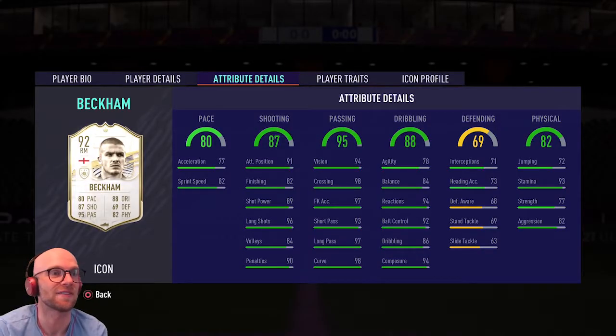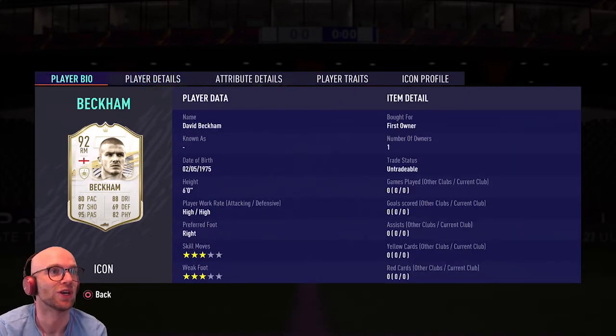77 acceleration and 82 sprint speed — even with a Hunter chemistry style it's just not good enough. He has 82 finishing, but 96 long shots is good though. That dribbling is also meh: 94 composure, 92 ball control, 94 reactions, but he's just heavy — 78 agility, 84 balance. You need like an Engine chemistry style on him to boost the agility, balance, and a little bit of pace, but it is by far not end game. At least I can link him to Tavanier, Harvey Barnes, Rooney — I can build a nice English theme on the right, but I'd rather have Saka. That Future Stars Saka card looks phenomenal. This card is so average. At least 97 free kick accuracy and the passing game is good, but I don't think this card will go into my starting squad, especially not with the three-star, three-star. Big fat L — should have taken Bajo.